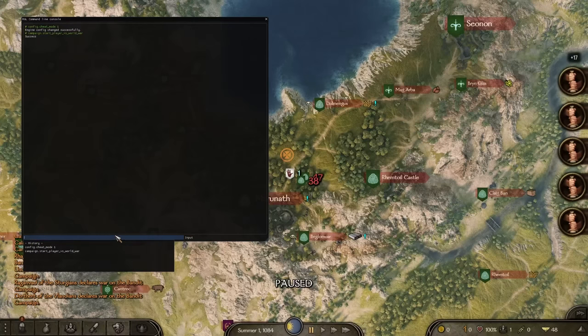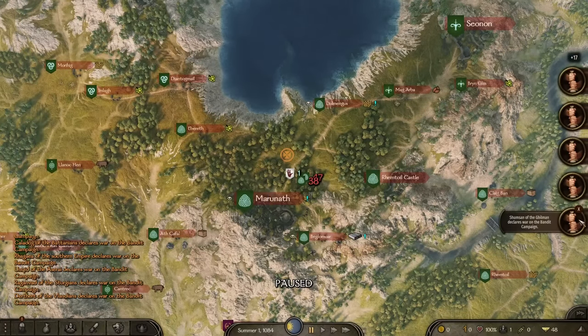Peace is not allowed at any point. You're also not allowed to buy items from towns, villages, or caravans, which means all of your equipment and food must be obtained from looting and raiding.